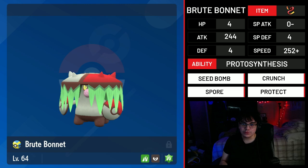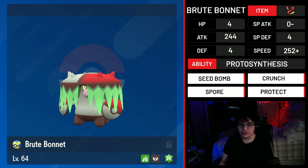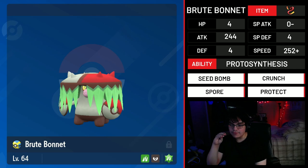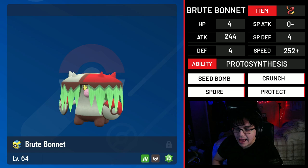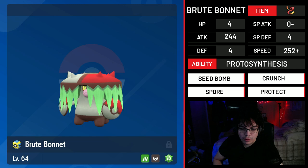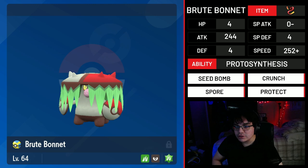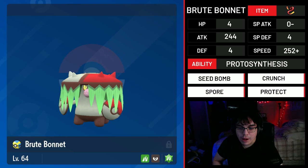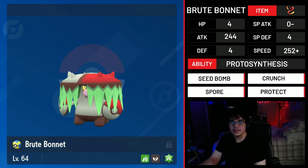I think Brute Bonnet has a lot of potential, especially with this kind of set, on more offensive Tailwind teams. You can leverage it in a unique way that Amoonguss cannot, because Amoonguss is just so passive. And realistically, even with full investment into speed and attack, it has such strong defenses and HP stat that this is still a pretty respectable bulk level — you're going to be taking enough hits decently. It's also worth noting that even as a speed-focused Brute Bonnet, you still have that utility of being able to swap into opponents' attacks. The only difference is that you don't have Regenerator, which is why speccing into this kind of set could be really beneficial for the right team.